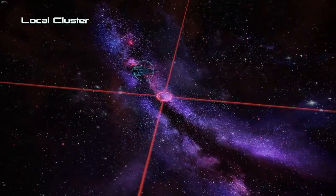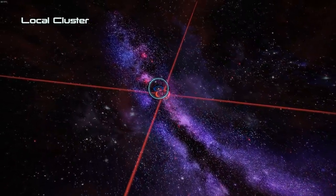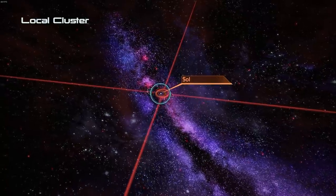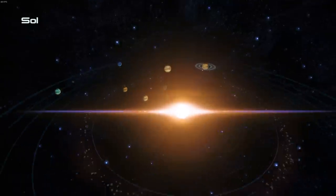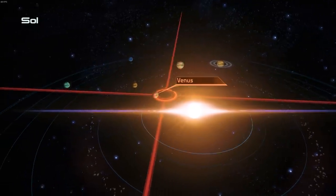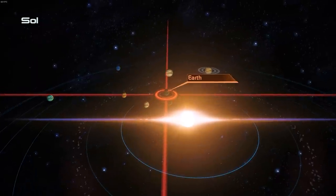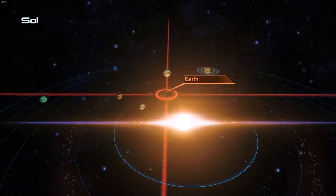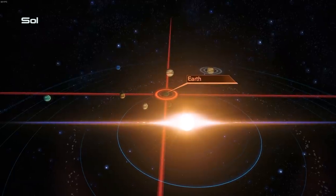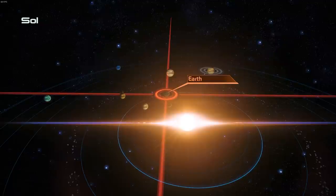We are in the Sol area, or I guess in the local cluster of the galaxy map, but we're traveling to the Sol area. This may look familiar to some of you. There's a planet here named Mercury, Venus, Earth. We got a transmission last episode that a soldier training AI went rogue, killed a bunch of marines.